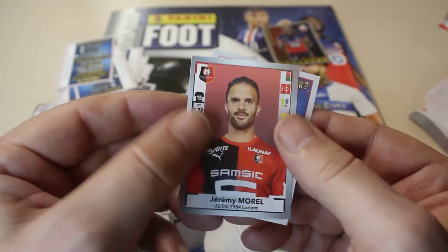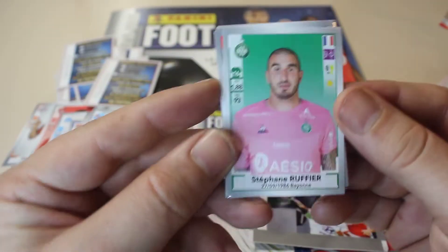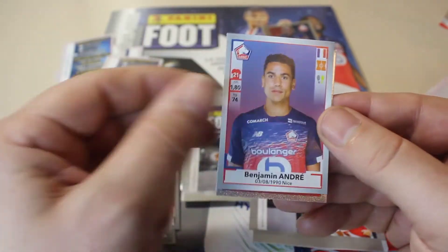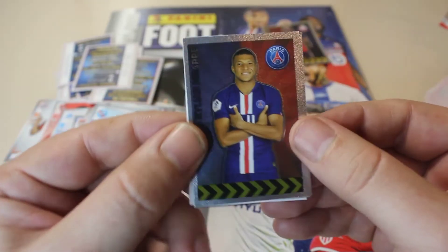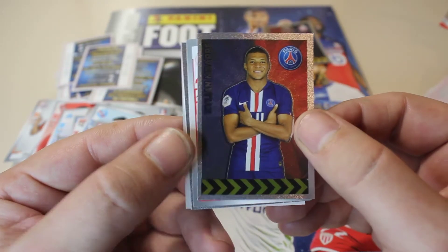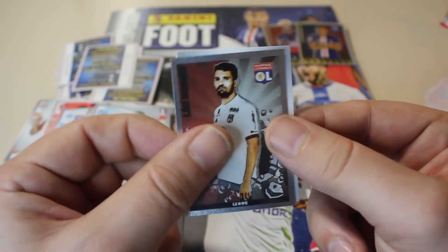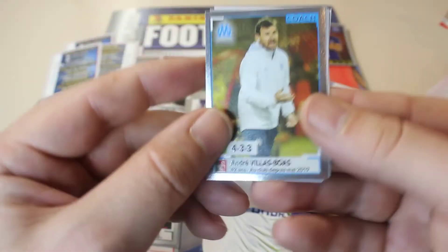In the next pack we find a duo sticker, an emblem, Koselny again, Caboe, Dubois, and Morel. Going to the last packs now. We have Rufe, Patrick Vieira — a nice coach card — Benjamin Andre, and the emblem of Nice. Then: Boas, and that's also a big pull — we have Mbappé! We have Cutessa, Dubois again, Castillo. Quite a nice opening — two big pulls out of 20 packs.